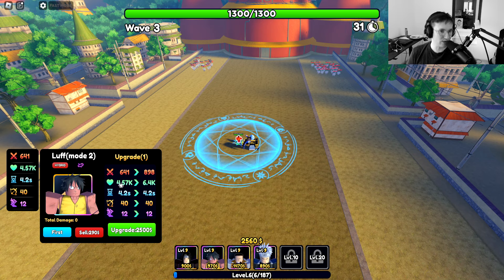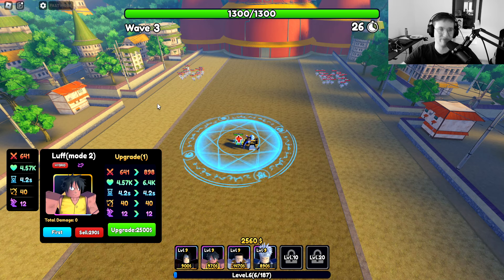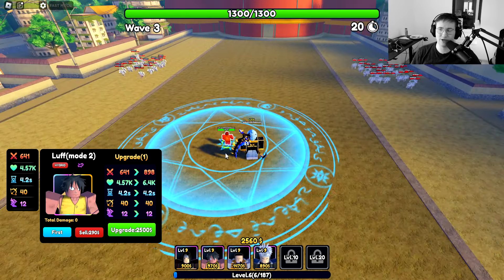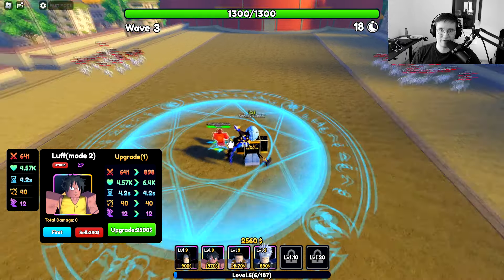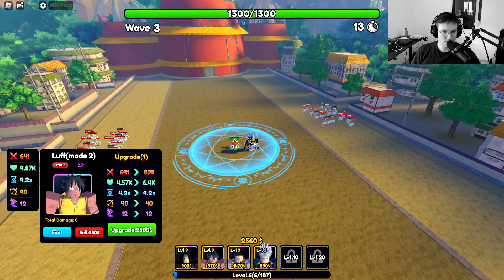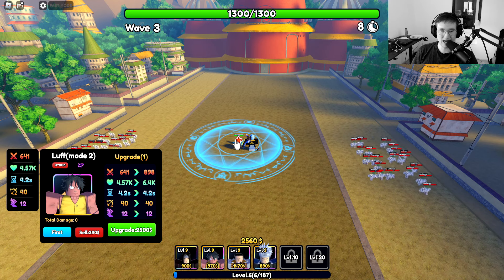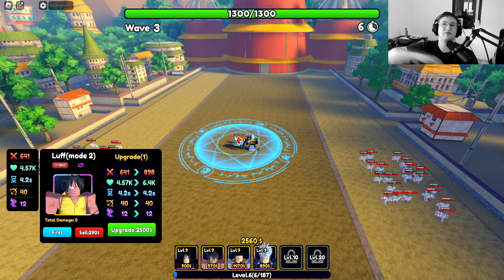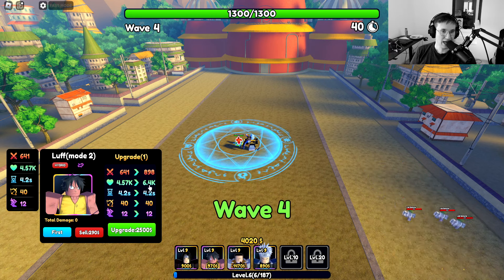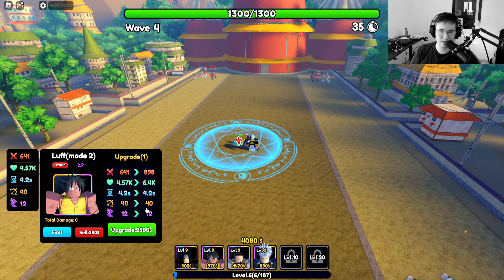He starts off with 4.57k HP, and that's a solid HP right there. If he gets set down and attacked, we're actually a little unlucky right now — enemies just run into the guys in the back — but we will see the damage soon enough. The 4k HP could easily withhold on the first one or two maps. But he does get stronger, as we can see on the side here, and things are gonna get better for him.